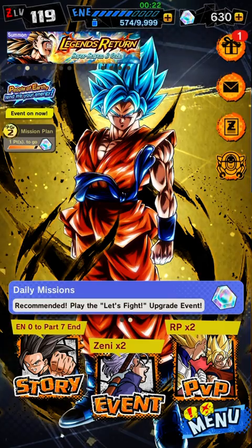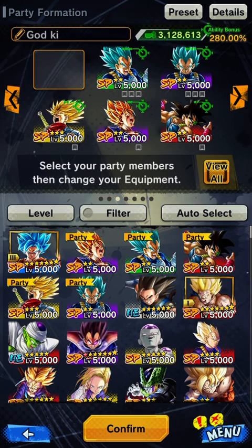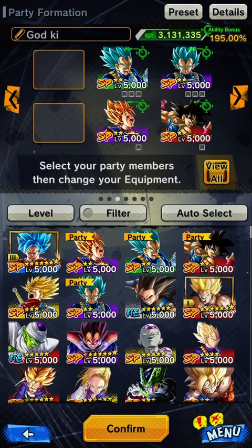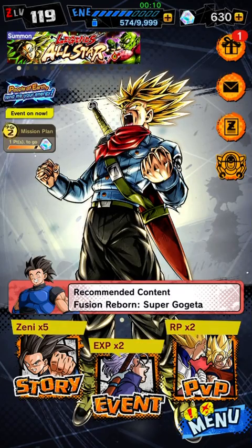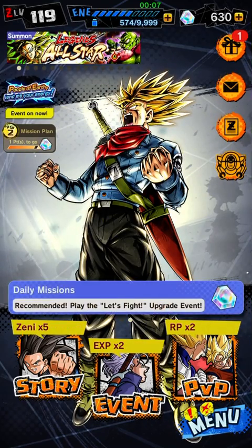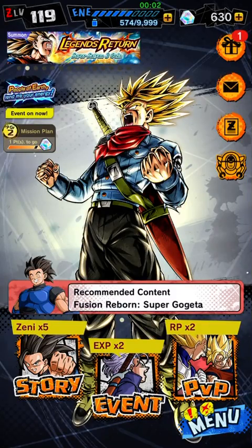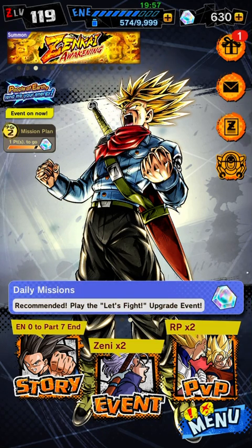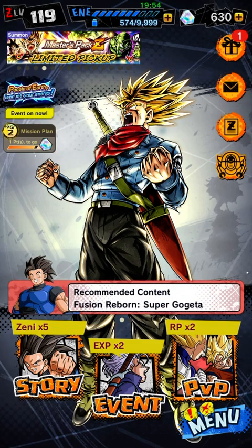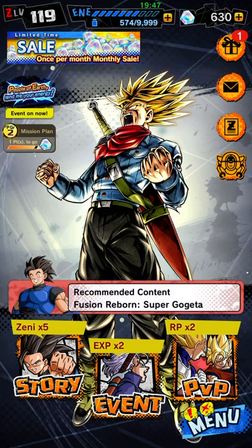If a character is Zen Kai'd you'll see a golden background on their card. If they're not Zen Kai'd you won't see it. This Trunks card has one of my favorite quotes: 'So be it.' He's actually a good unit for God Ki teams, which we'll talk about in a future video. Thanks a lot guys, hopefully you enjoyed this intro to DB Legends!